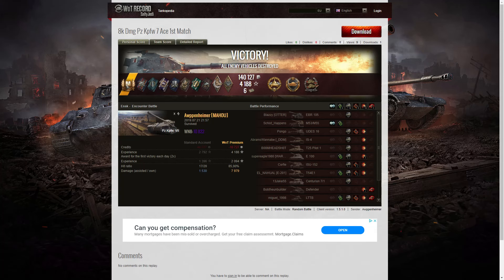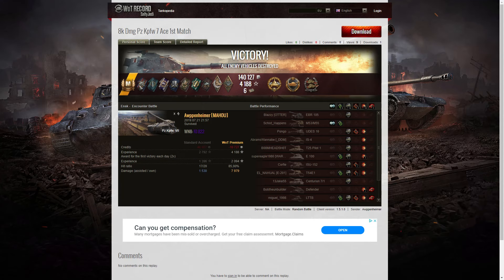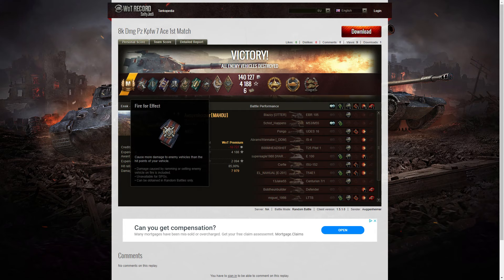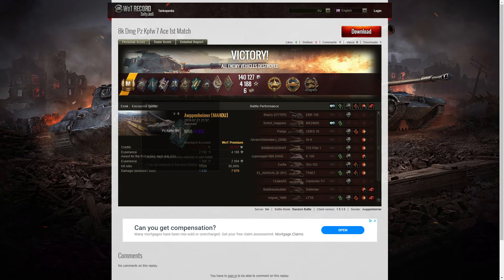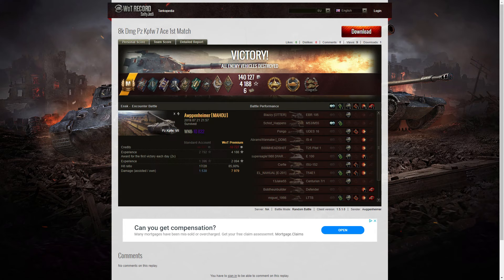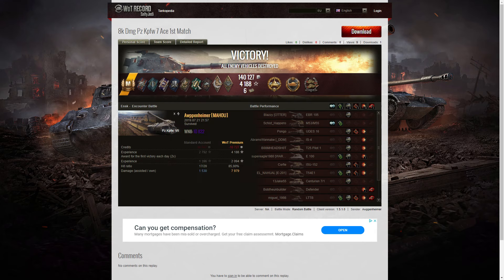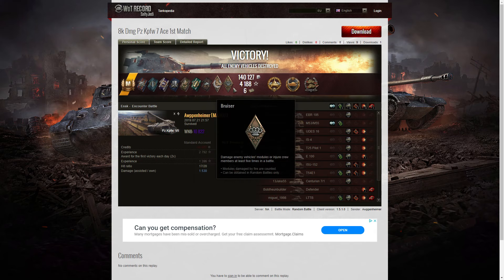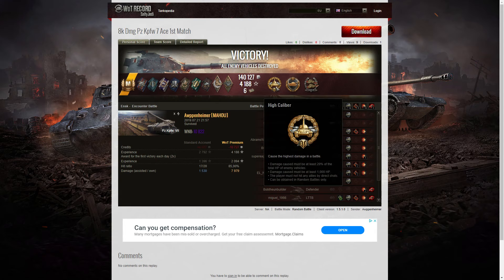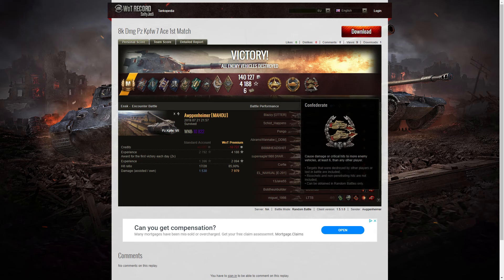Let's have a look at the end of battle stats. It's an ace tanker for Arpenheimer in the Panzerkampfwagen Sieben. He picked up a fire perfect, a fighter badge, a sharpshooter, a shell proof, a spotter badge for spotting at least a thousand points of damage, a master gunner, a duelist, a hand of God, and a bruiser medal. Out of the epic medals, he picked up a high caliber — he would have lost that if he'd shot that Tiger II. And he also got a steel wall for blocking the most damage in the battle, and a confederate for hitting more of the enemy than anyone else on his team.